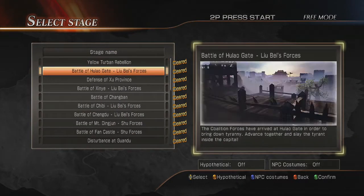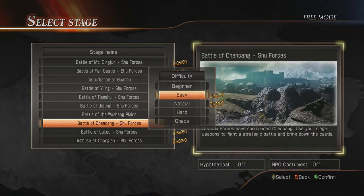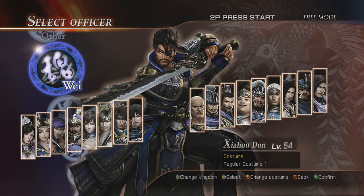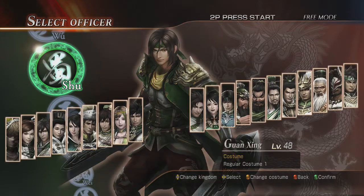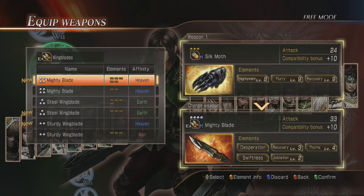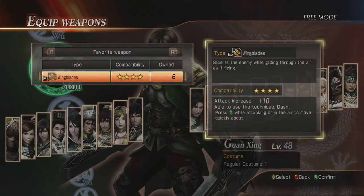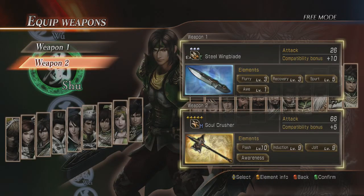Battle of Chen Kong is right here. So on hard difficulty, we're going to be picking Guan Xing — headband guy. We're going to use him. Pick his weapons: Wingblades, Earthwing Blades. He's still not a 4-star; I haven't had a 4-star Soul Crusher guy in a while.